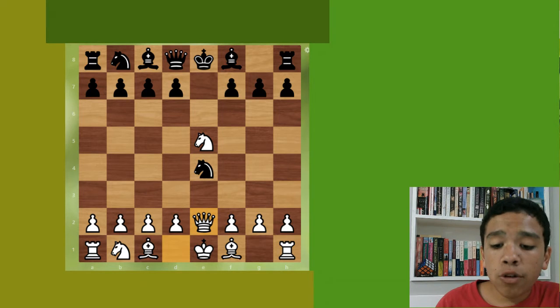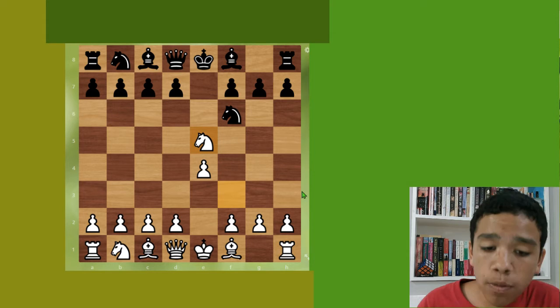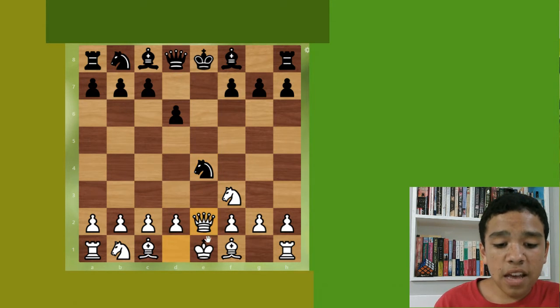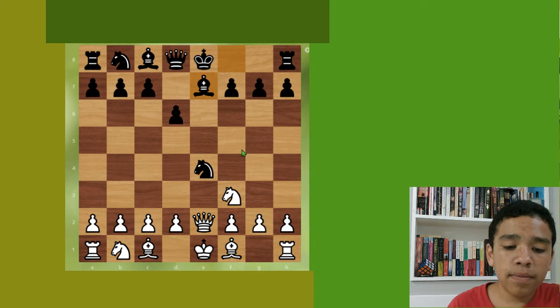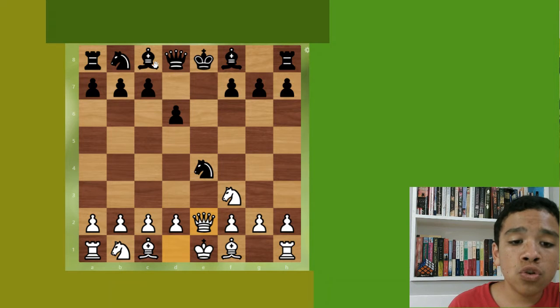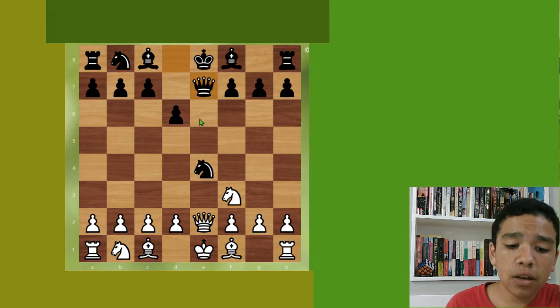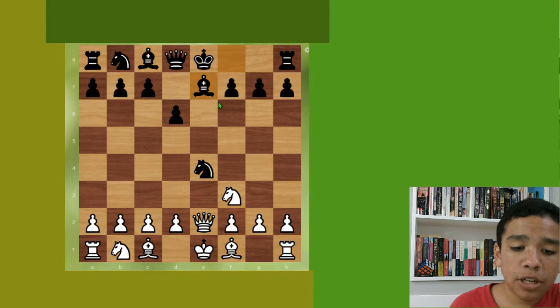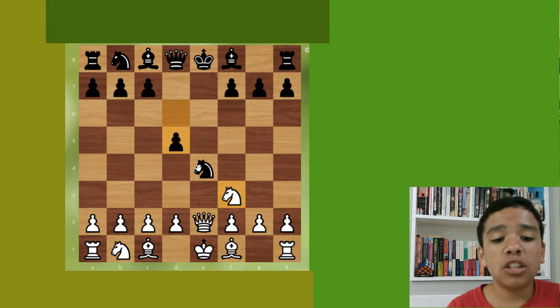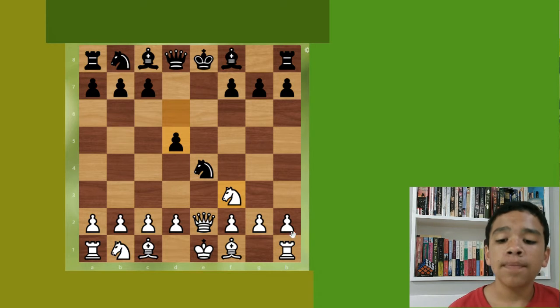How to avoid the trap as black: don't take e4 immediately. You'll probably want to take if white takes e5, but you have to do it slowly — play d6 first to kick the knight back, then you can take. Now if the queen hits the knight you can defend it. The knight doesn't have a place to go to hit the queen anymore. You can defend the knight with moves like queen e7. Don't play bishop e7 — that would lose three points. Defend the knight and there are no more nasty traps with the knight.